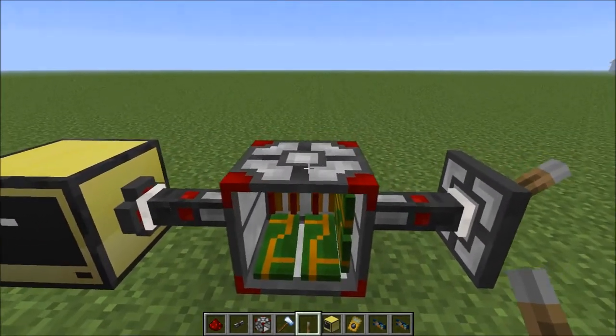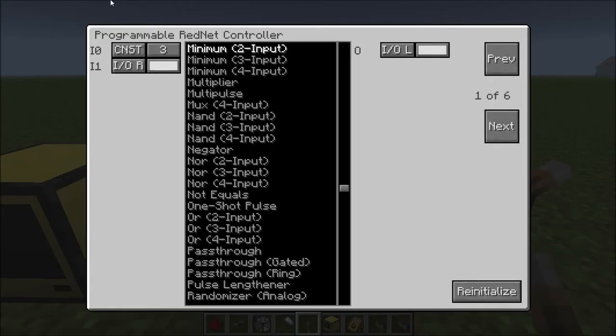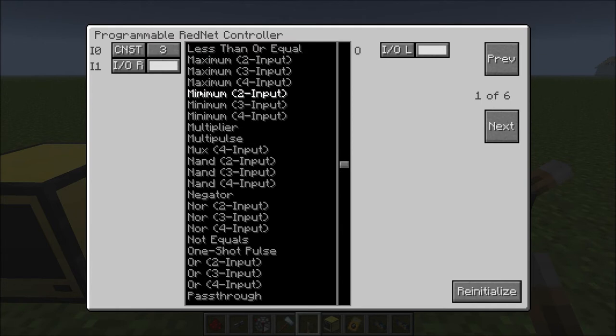What I've basically done here is I've put in a programmable redneck controller, and I've literally just put one single logic gate in here. This is the minimum gate. What the minimum gate does is you provide it with two numbers and it outputs the lowest number. So I've said that I want the input from the white color on the right to have a value of three. In this minimum logic gate I've given it a constant of three and the input from the right — the input from the right is always going to be 15. But I want it to output three, so I'm outputting the result of that to the left.